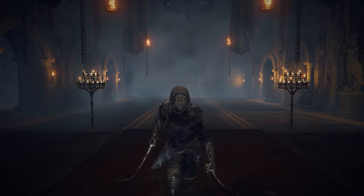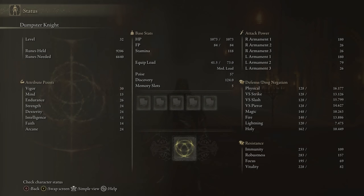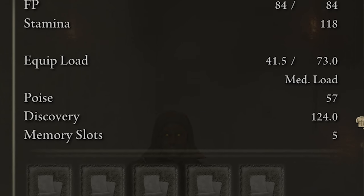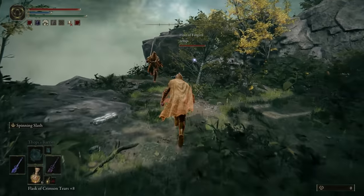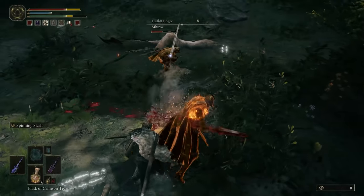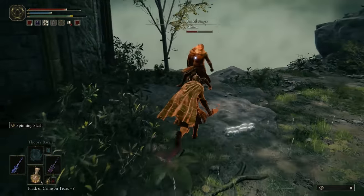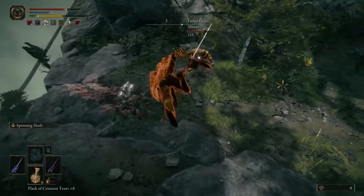Elden Ring uses a system referred to as passive poise — that would be this number right here. If this number is higher than the amount of poise damage a weapon does, then your opponent will not be able to stun you and you get the opportunity to smack them back in their stupid face. This is essential knowledge, since when you're fighting against another player, trading hits is bound to happen. But the question now becomes: how do I know how much poise damage each of the different weapons do?